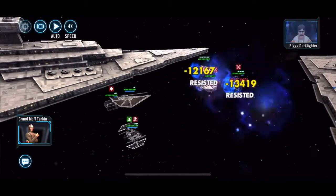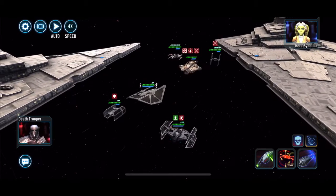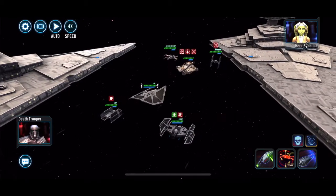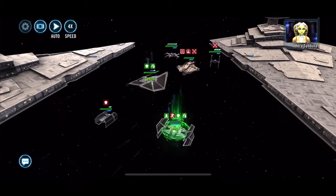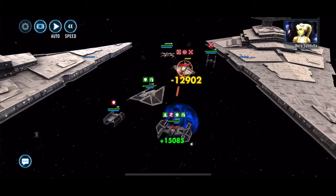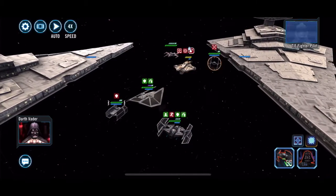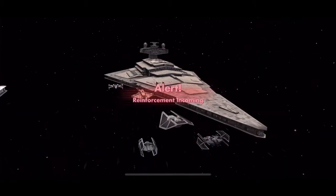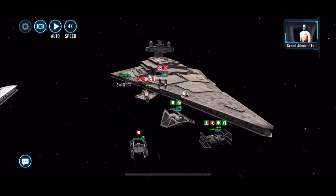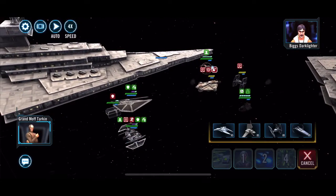My Marauder is Relic 5 I believe. Gauntlet has a Relic 5 Shore and a Relic 3 Death Trooper — there we go, I actually remember who the crew members are.